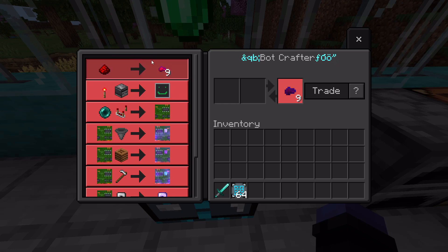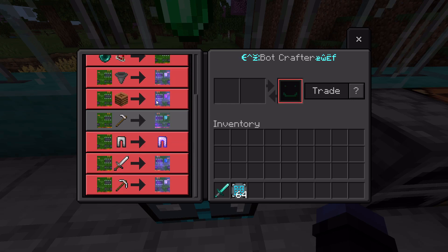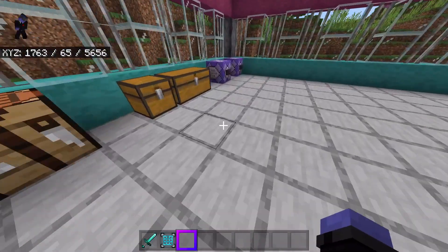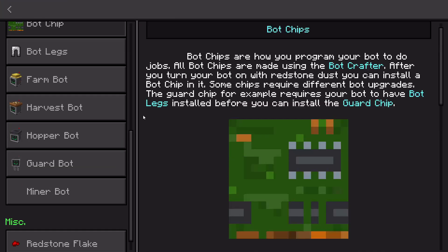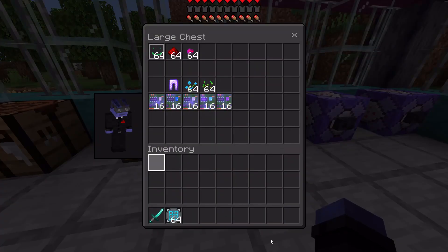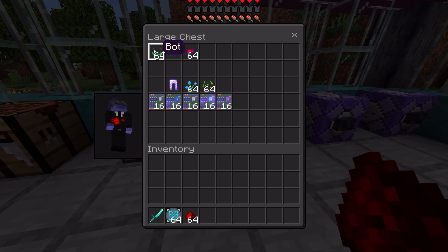You can use the bot crafter to turn redstone into redstone flakes, as well as get pretty much everything else you need for the add-on. If you're ever wondering how to do anything inside of this add-on, there's a little robot button you can click and it shows you everything you need to know about the add-on, which is really useful.